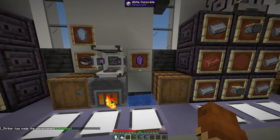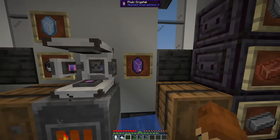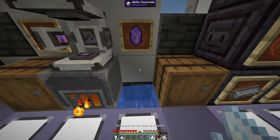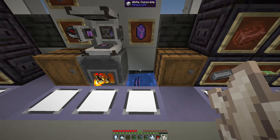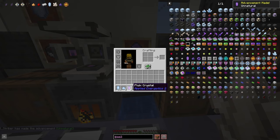Over here there are some other important recipes. You're going to need some Fluix crystals shortly. To do that, grab some Nether Quartz, some Redstone, and some charged Certus Quartz crystal, then pop one of those into a pool of water and you'll get two Fluix crystals.